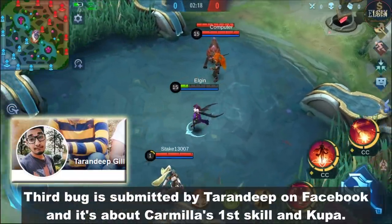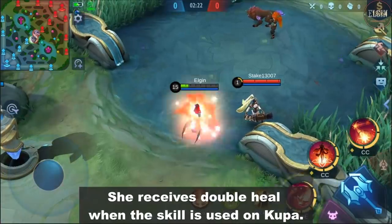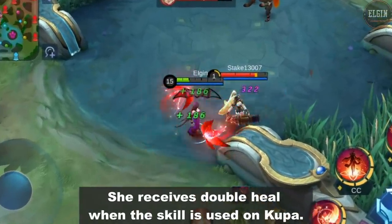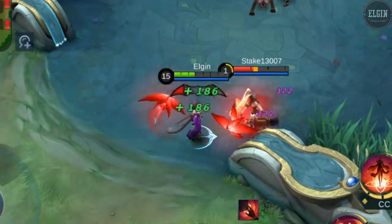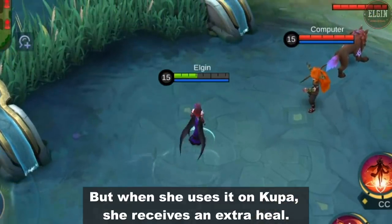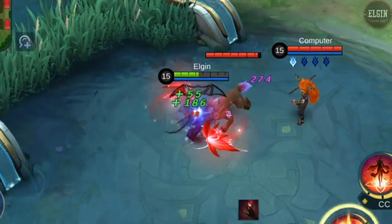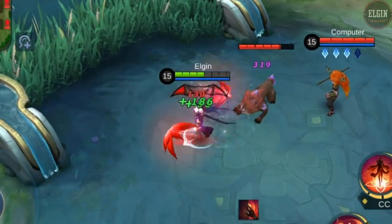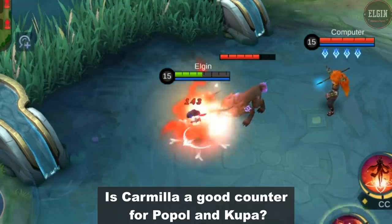The third bug is submitted by Taran Dip on Facebook, and it's about Carmilla's first skill and Koopa. She receives double heal when the skill is used on Koopa. Here is what it looks like on a normal hero, but when she uses it on Koopa, she receives an extra heal. Is Carmilla a good counter for Pupul and Koopa?